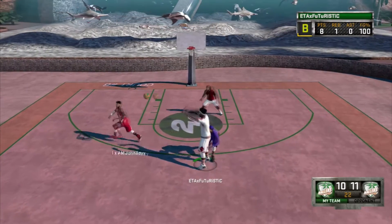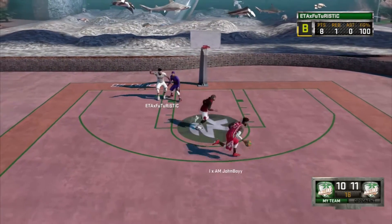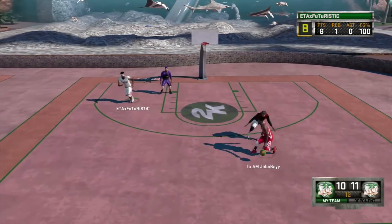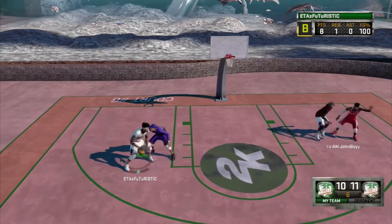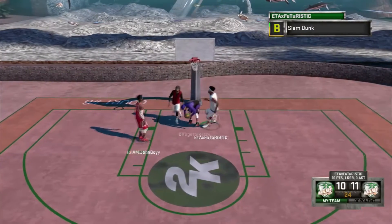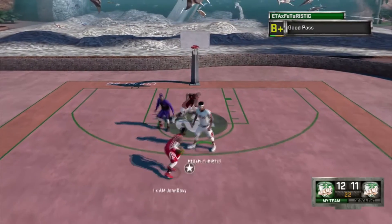You can't ask too much of 2K this year — small forwards that are 6'8" can't even knock down threes. But the fact that we can knock down mid-ranges consistently as a balance center is pretty good. Defensively, it doesn't matter if you're a balance, inside, or outside center — you're going to play the same way on defense.